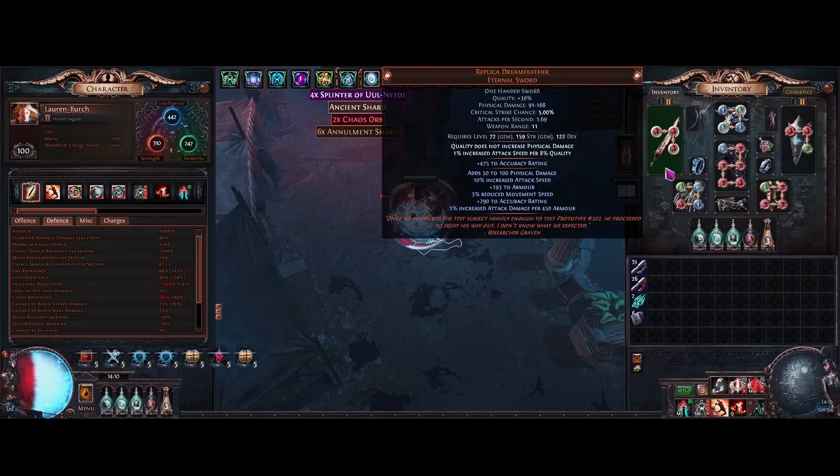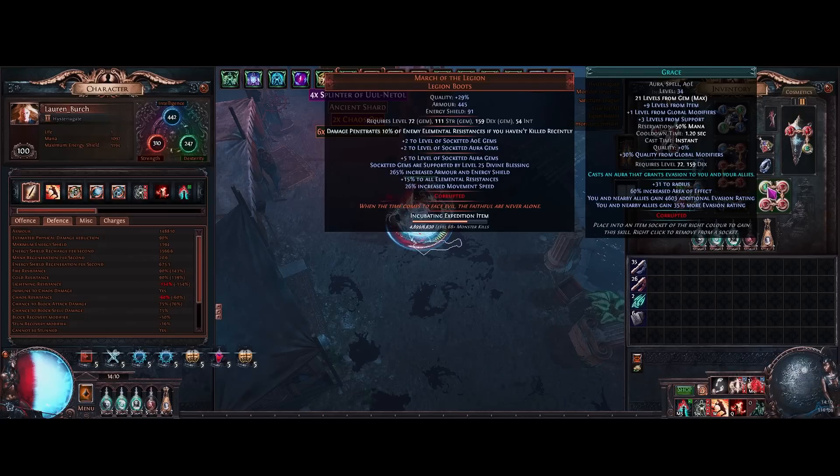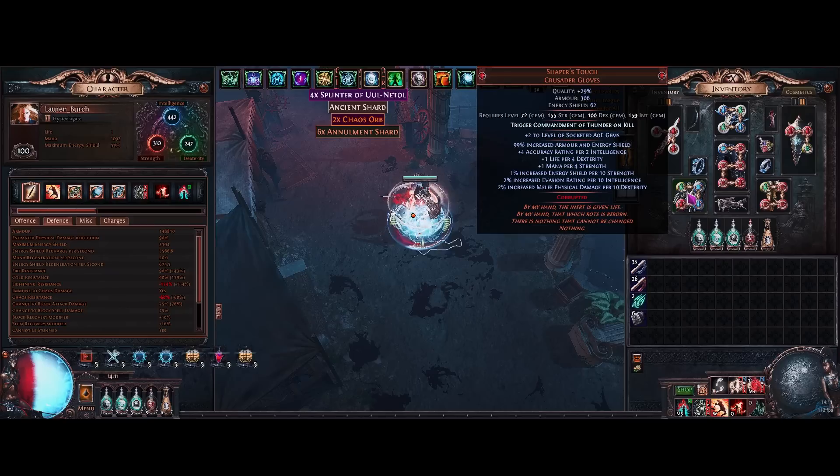To quickly go over all the uniques: aside from those two, we're using March of the Legion because of the Divine Blessing support that's built into the gem, allowing us to get a level 34 Grace. Armor stacker is a little bit misleading in the fact that we actually want to stack evasion over armor, due to the fact that Grace evasion gets scaled two times whereas armor only gets scaled once — so it's more of an evasion stacker in a sense. We're also using Shaper's Touch.